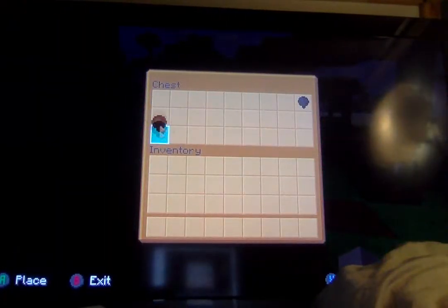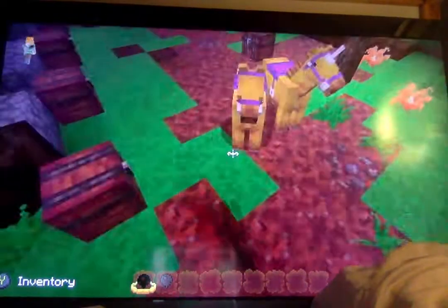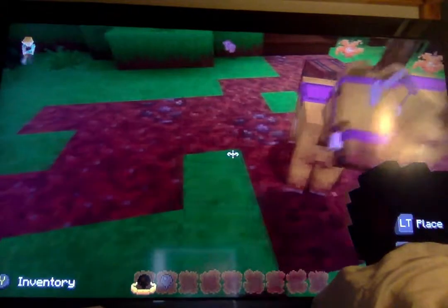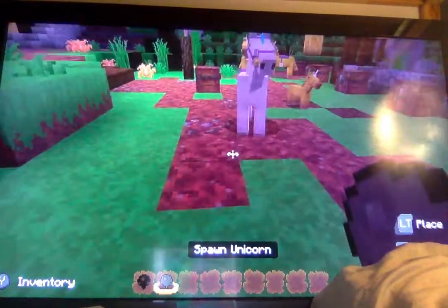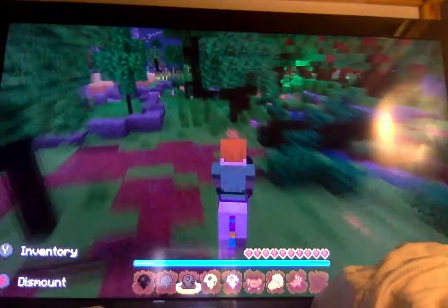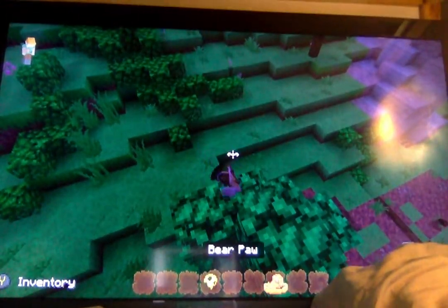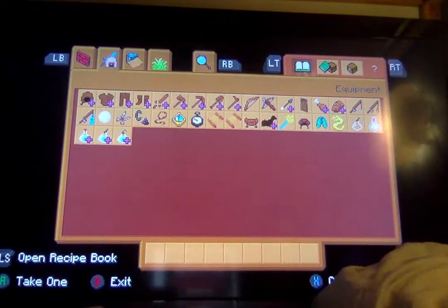Right here we have our next dragons — the unevolved version and the evolved version. This is the unicorn dragon. The unevolved version is not bad, and the evolved version gets a little more colorful, especially with the hair. I think we can ride it — yes we can! It doesn't jump that much but it jumps a little. The smaller unevolved version barely jumps, but the evolved version jumps a bit more. It might jump a little higher for the smaller one because it has more energy.